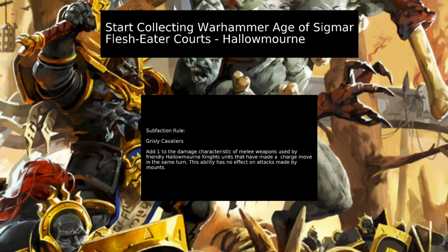Knights in a Flesh Eater Courts army consist of predominantly three units: your Crypt Horrors, Crypt Flayers, and the brand new Morbeg Knights — though the rule wouldn't affect their mounts as stated. On top of this, Crypt Horrors will become a battleline unit in your force, allowing you to take a predominantly large beast-sized creature force for your Flesh Eater Courts if you're wanting to do just that.